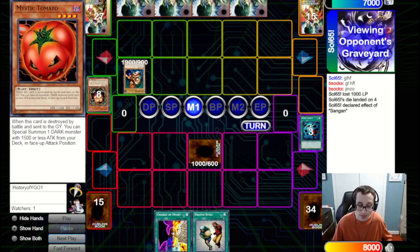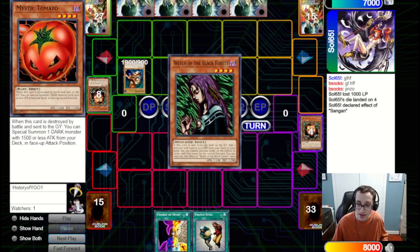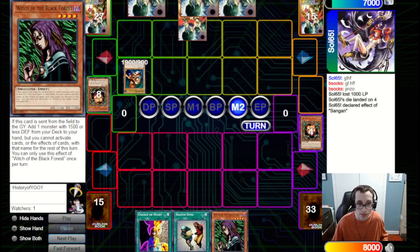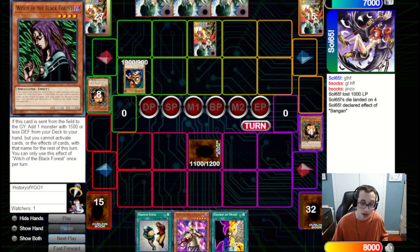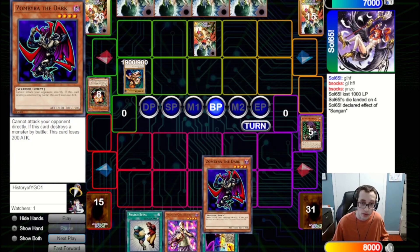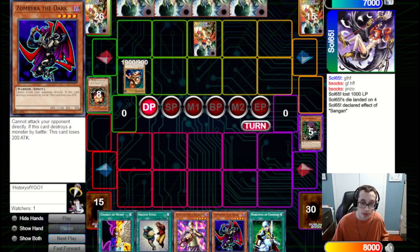They set one and pass. We draw Kaiku, which won't help us here. We're going to set the Witch that we searched off Sangan, because Witch can get us into something like Zimbire that can clear the Gemini Elf. We pass back to them. They hit into our Witch here and we get the Zimbire off of that search. In Main Phase 2 they just pass back to us. It would have been nice to have had Heavy Storm available to clear the way to bring out Zimbire and ensure it actually hit the field.